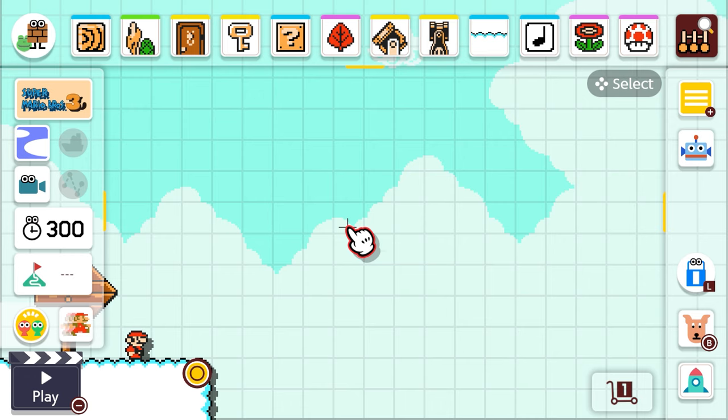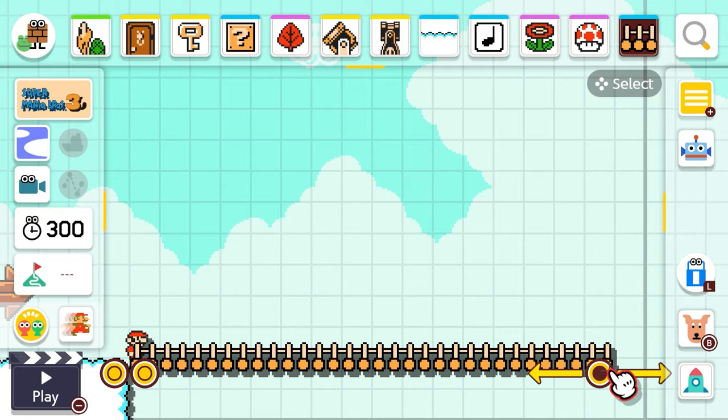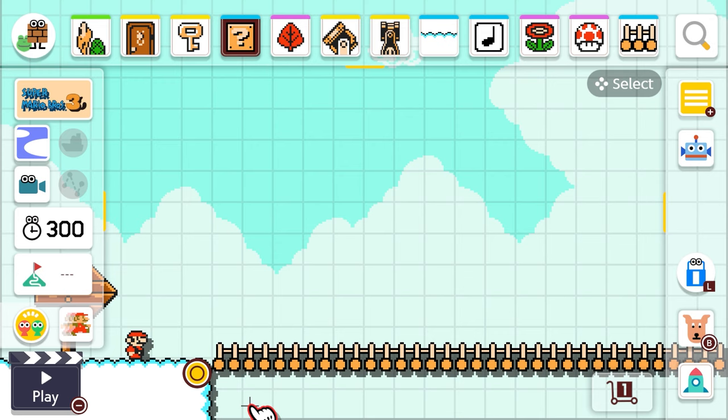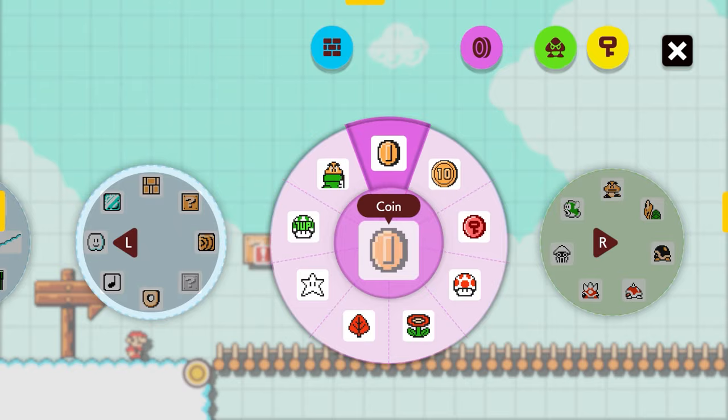We're gonna start by adding the first bridge. It's a pretty good start — I really like this cloud level, it's just so pretty and relaxing. We're gonna start by putting out a question block. I really like to start with them, they're super easy and fun, and you have to put a mushroom in them so you get a little bit bigger.